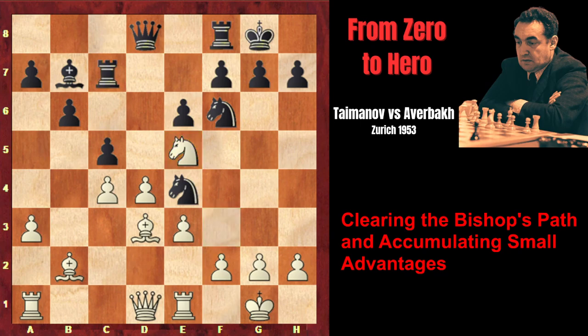Rook c7. And now a very strong move by Taimanov. Before continuing his active play, his operations on the kingside, he creates a small advantage on the queenside. Because the only weakness on the kingside isn't enough - he needs to create a second weakness in Black's position. That's why he plays a4. His idea is to play a5, capture on b6, and open the a-file for his rook, which is currently very passive. After a5 and a takes b, the rook will control the open a-file.